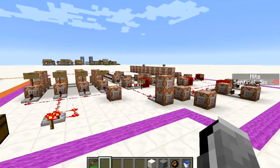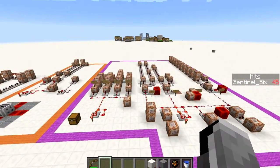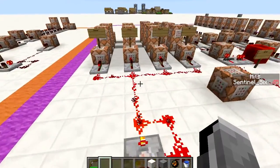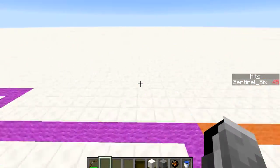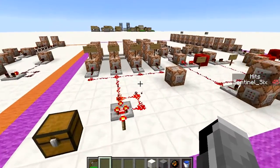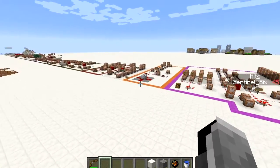Hello guys, SilentSidGamer here with a runoff video. Today I made more custom arrows — elemental arrows — each with two versions. I want to get one thing out of the way: I have a bit of a cold, so I might cough or sneeze, or my voice might sound weird. I'll try to cut the irritating parts out. Just bear with me.